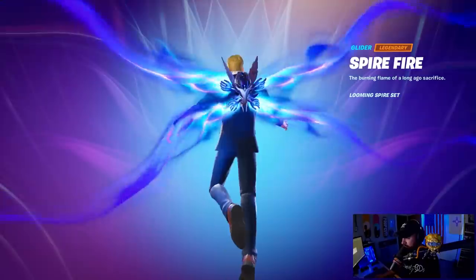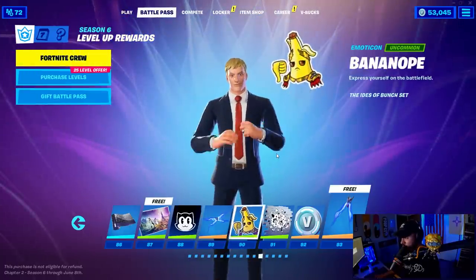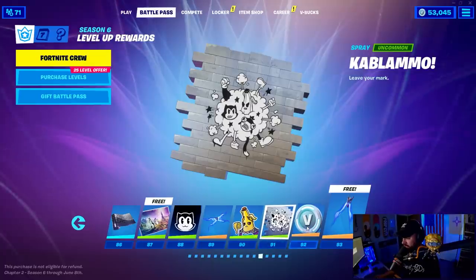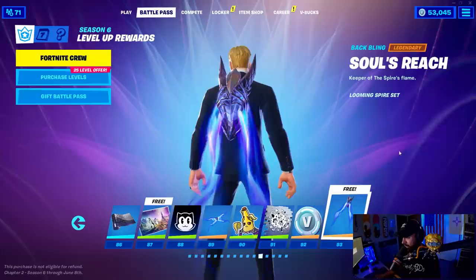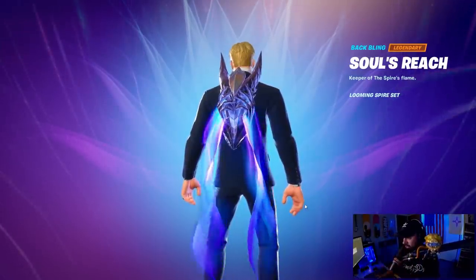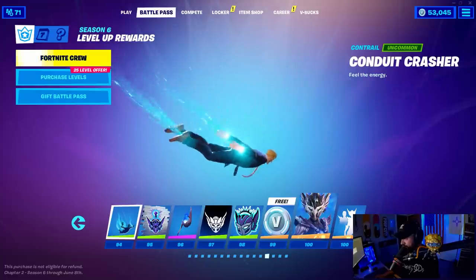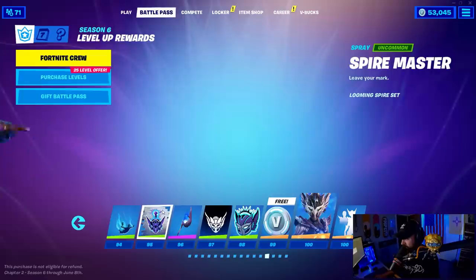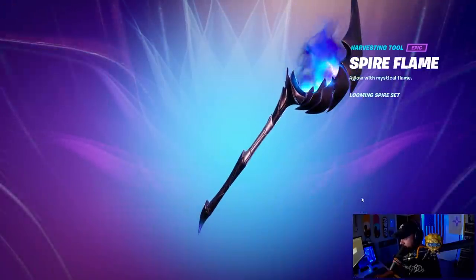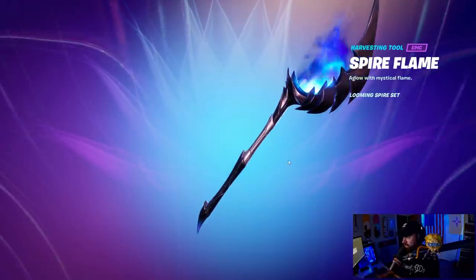It looks like you can use this with anybody — it's a pretty interesting looking glider that resembles a back bling. The Kablammo back bling — wow, that animation! It's creepy, there are like hands on it. The Conduit Crasher contrail — looks like DNA. Contrails aren't super exciting right now, I'll say it. A new harvesting tool called the Spire Flame — good animation, nice sound, everything looks really good.